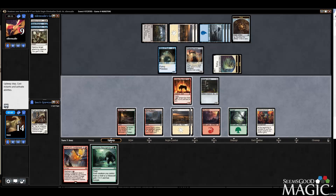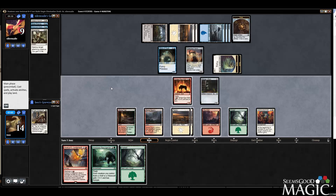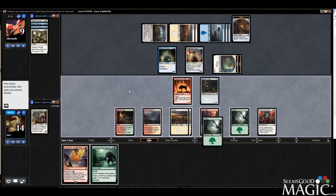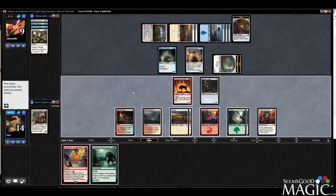He's tapped out. I can actually use Avacyn's Judgment pretty profitably here. I can pump twice plus Resurgence, which means this is two six-power indestructible creatures attacking. I feel like a way I lose this is through flyers, but I think we just make Imbrewolf indestructible and get that Resurgence down.